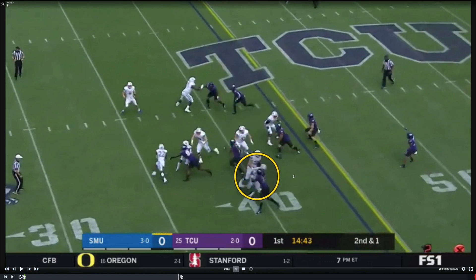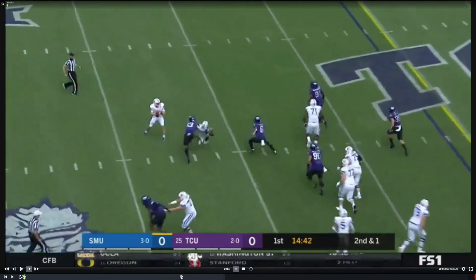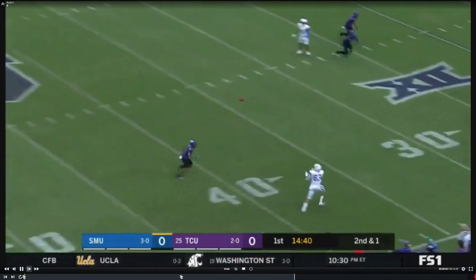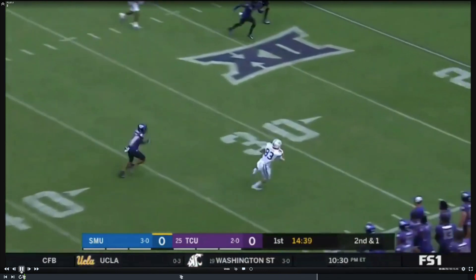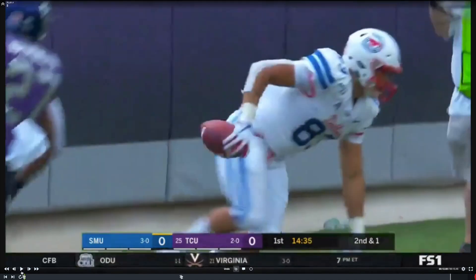The tight end is still selling run when the pitch is made. Now my eyes aren't on the tight end — they're coming back this way for the reverse. He makes the pitch back, it's a bit rushed, but the quarterback does a good job getting the ball to his hands. Good throw, good catch — and now SMU has the ball on the 10-yard line on their first drive of the game after just two plays.